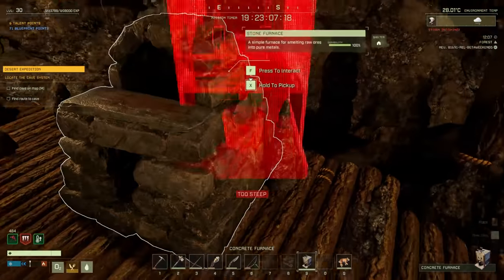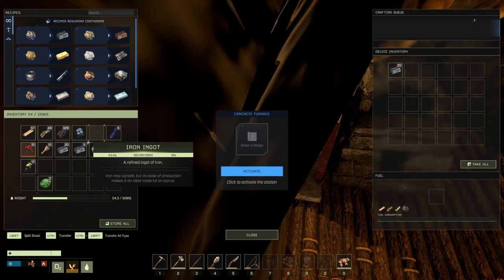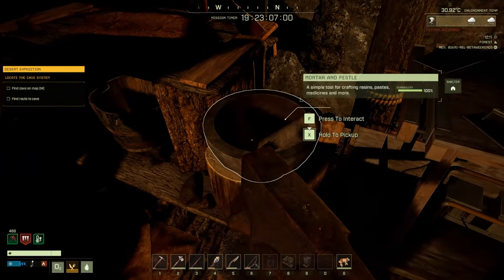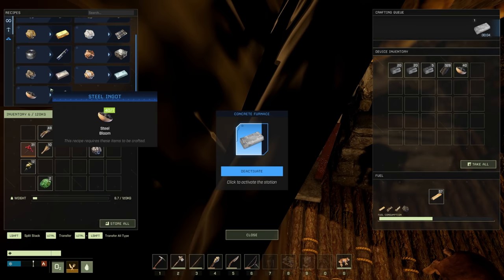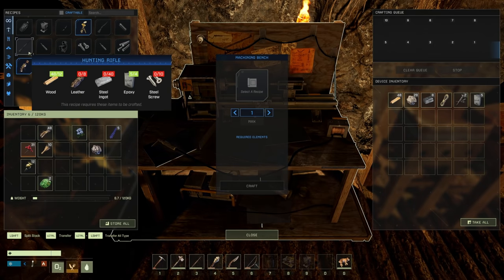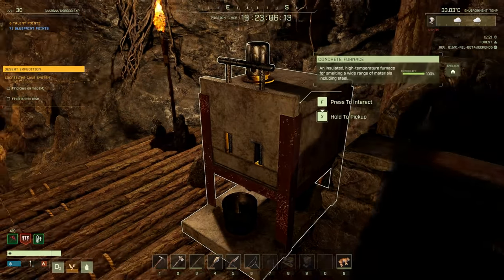The concrete furnace is so nice and tiny! Let's pull everything out and throw it all in here. We need the steel bloom — throw that in the concrete furnace, activate — that gives us 40 steel ingots, it's a one-for-one conversion. We also need 8 leather and one more steel. Let's make one more steel bloom then we're good.